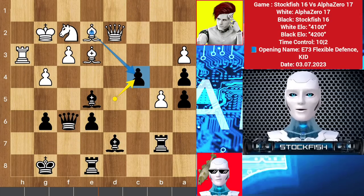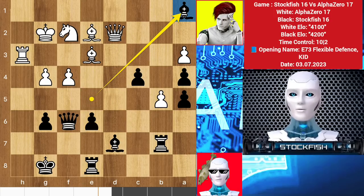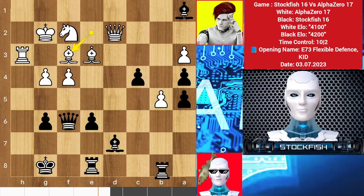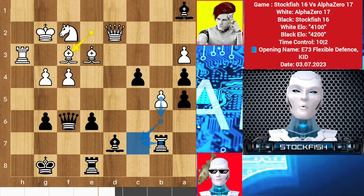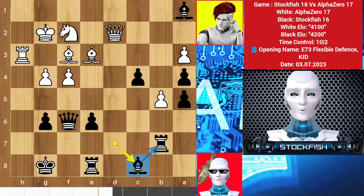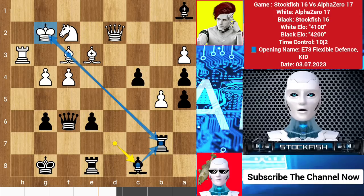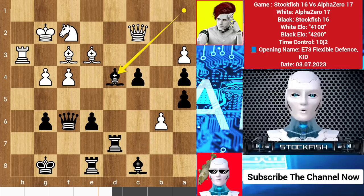Back to the position — AlphaZero knows the variation. So we have f4, bishop runs to a8, bishop f3 to target the rook. If you try to save the rook, for example rook e8, then alpha will simply win the bishop. If rook c7 happens then b6 will destroy your position, which is why I decided to play bishop c8 to protect it. Now you shouldn't take the rook because the diagonal will be open for my light bishop.